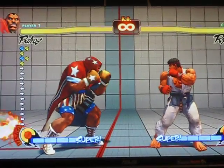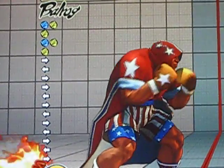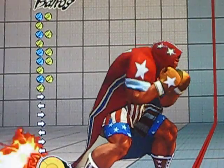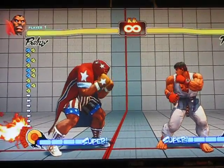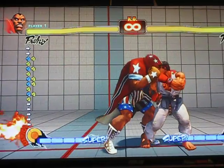Let me zoom in on the input display here. Notice how there's two Strongs. Basically, I'm cr.HP-ing into a jab. If you know how to use Ken's cr. throw or you can learn how to do it, this might help you a little bit. This gives you two inputs when you're trying to do a link, which helps with one-frame links, so I'm going to attempt to do some here.